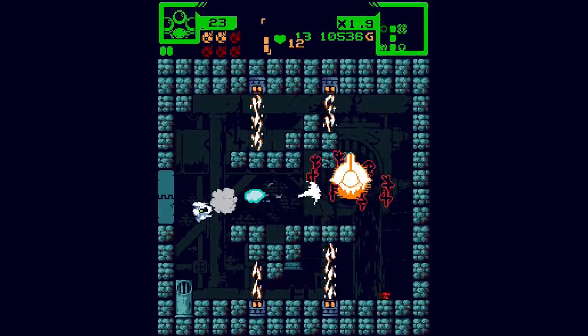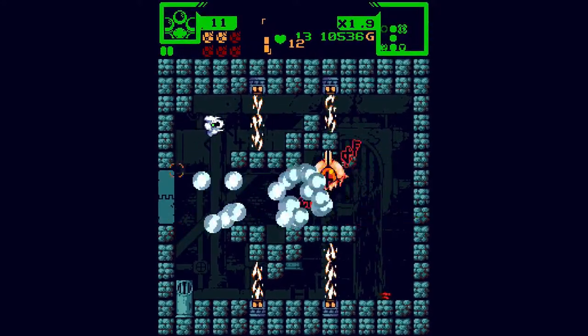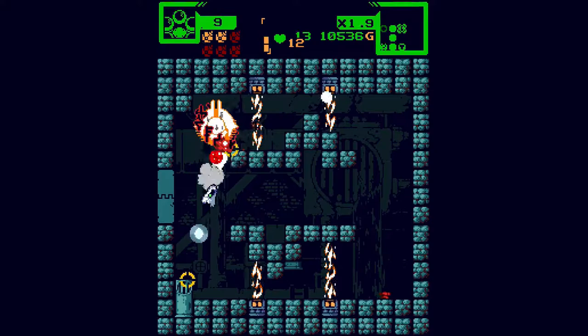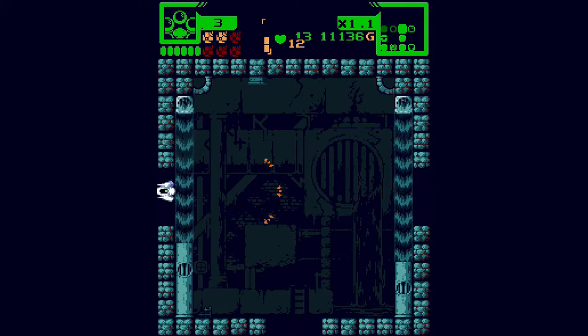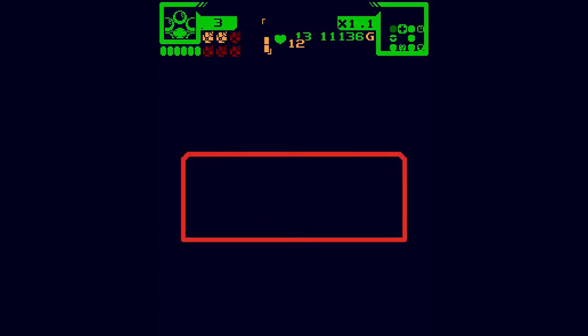You have to beat these mini-bosses on every stage to open the actual boss door — you can't just rush straight to the boss. They're usually not too difficult. If you have full HP they'll spawn an ammo pickup. Speaking of ammo, I have three ammo.